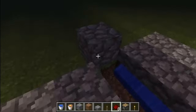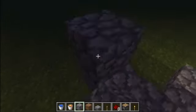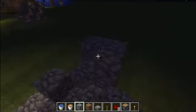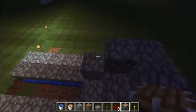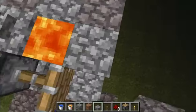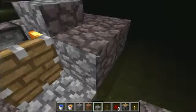You put a redstone for every piece of obsidian you want. Put a block of lava right there, and then you cover it up so that if you ever need to get up on top of that, you won't fall in.